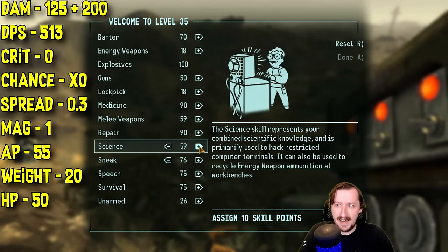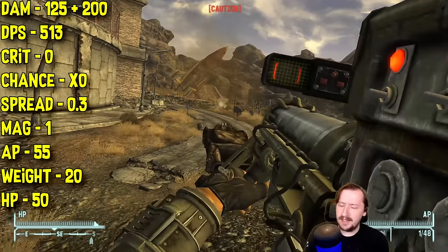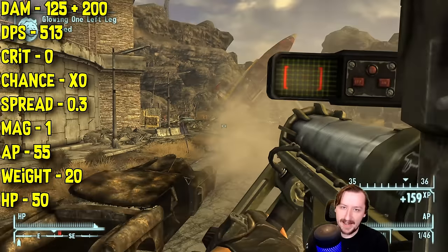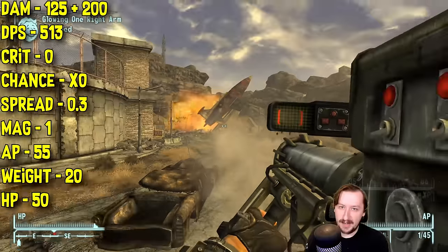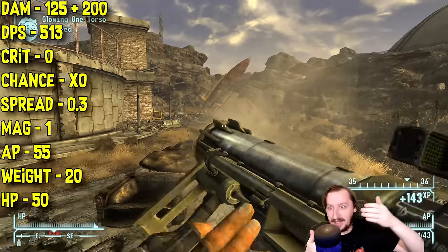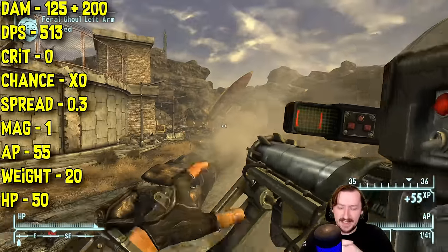This costs a massive 55 action points to use in VATS. You probably don't want to be using it in VATS too much because explosive weapons are already really dangerous there — it's very easy to blow yourself up. Especially if you get lag during VATS, enemies might rush you and you end up shooting point blank into something. Even if enemies were well outside of normal splash range, lag can cause them to move up by the time your VATS actually triggers.